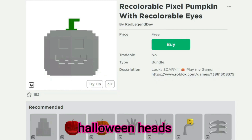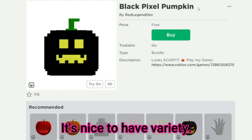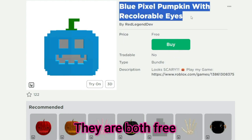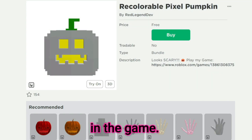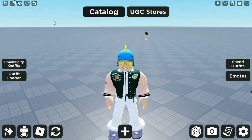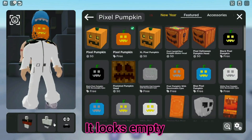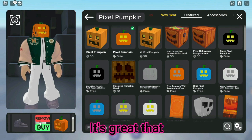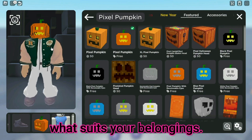A lot of free Halloween heads have been shared recently. Let's see them now. It's nice to have variety. It's nice to have free items like this on Halloween. Definitely get these heads — they are both free and look very cool. Now, let's see how it looks in the game. It looks empty inside the game. I think there is a graphical issue, but this is fixed. It's great that this pumpkin comes in a variety of colors. You can make beautiful combinations by choosing what suits your belongings.